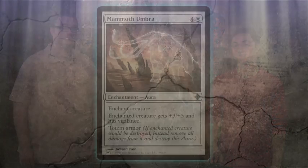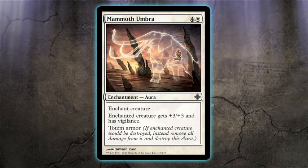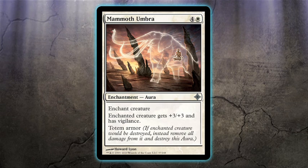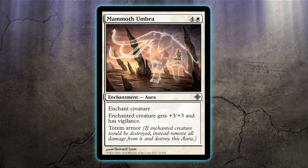Totem armor is a new keyword found on some auras with enchant creatures. Nothing's more fun than battling with impressive creatures and totem armor is a great way to make a statement on the battlefield. For example, here's Mammoth Umbra. Each aura with totem armor includes the word Umbra in its name. They represent the spirits of Zendikar that enhance and shield your creatures.